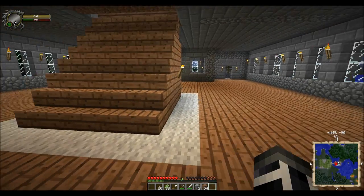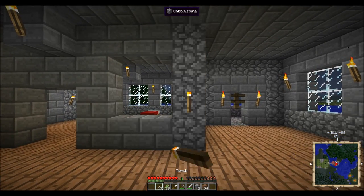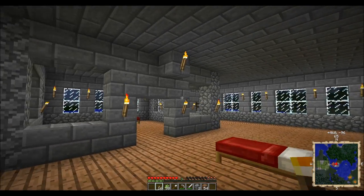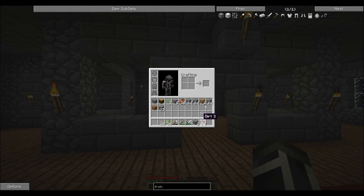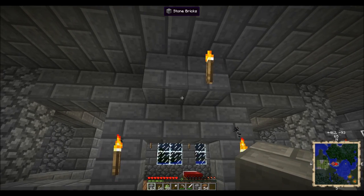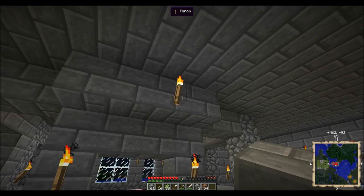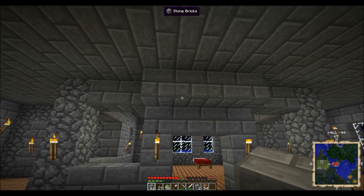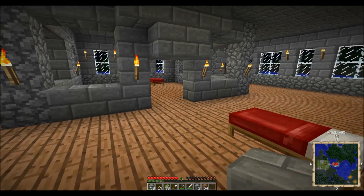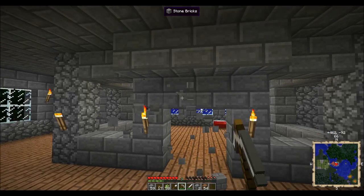I'm kind of waiting until dark because I want to know where all the dark spots are — could have been right here. That means every time I add on something I'm going to have to torch it up again. That's why I need to get to the nether and get some glowstone. I'm not really worried about up there — they don't normally spawn. Architecturally speaking, that looks like crap, so we're going to get rid of it. Yeah, it looks better.